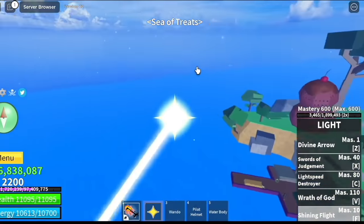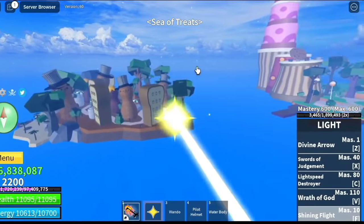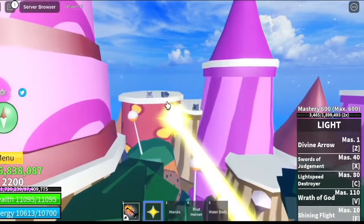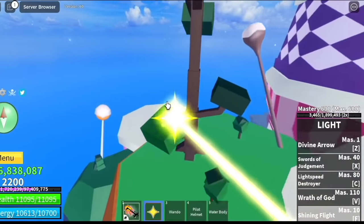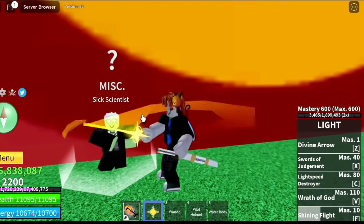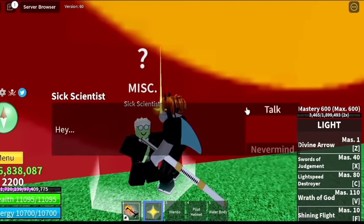First off, in the Sea of Treats, you need to locate this dude. He's located here. As you can see, he's colored green to emphasize that he is sick.